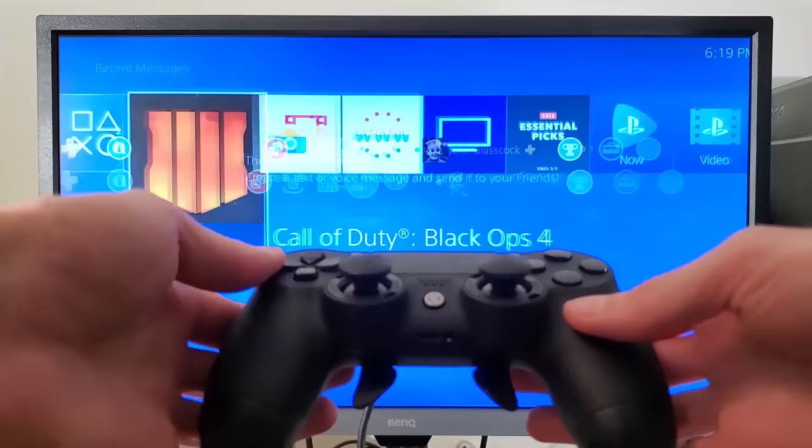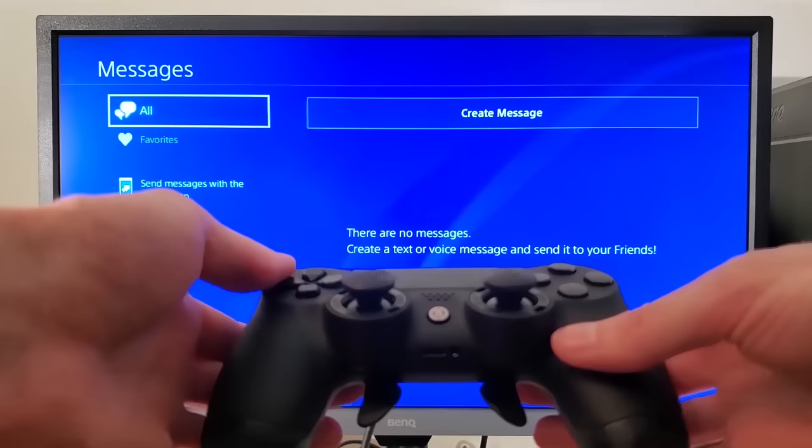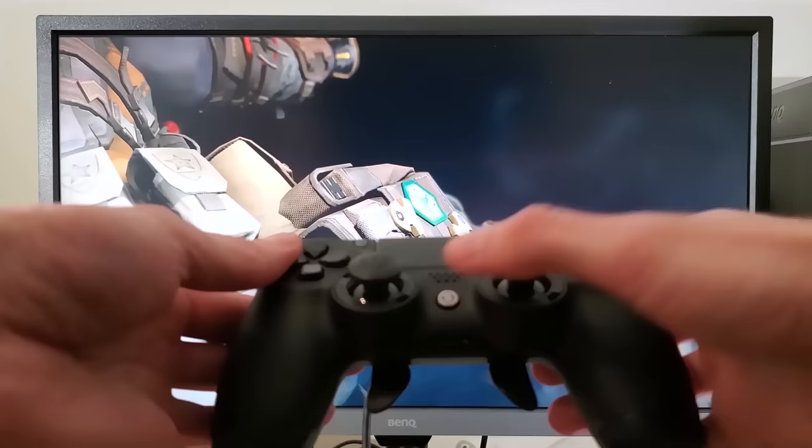Now the next one lets you switch quickly between your game and a previous screen or application. All you have to do is simply double tap the PS button on your DualShock controller and your PlayStation will take you back to your last application or screen. This is really handy if you want to quickly switch from your game back to messages and vice versa.